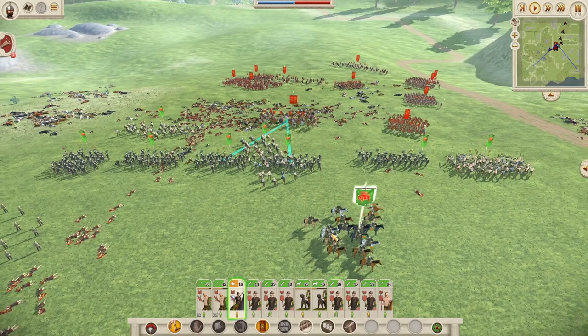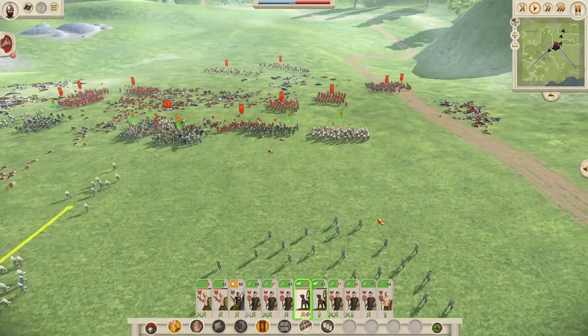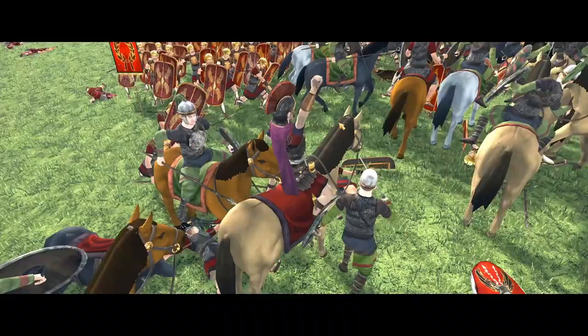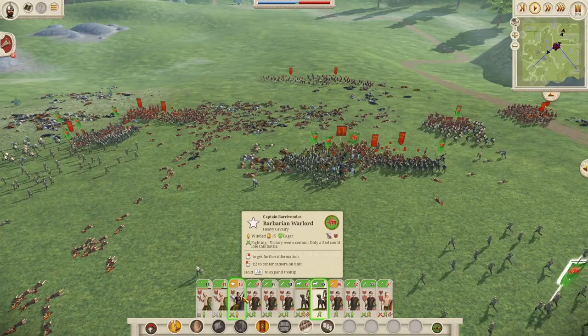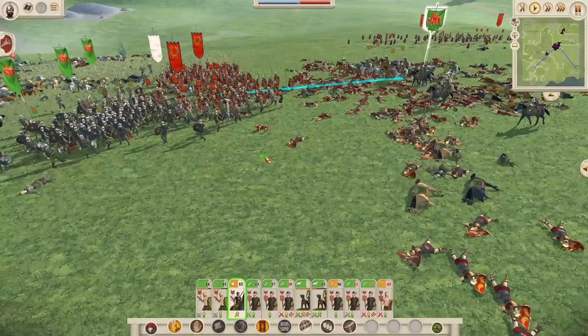Looks like their general is going to charge us head on in the center. Let's meet him. I want you guys to engage at the left flank. Help him. I want you guys to engage at the right. Just hold him for a little bit. You have killed the enemy general. Now his men show fear. Now they may turn and run. Attack! We are already attacking, don't worry about that. Hit him from the back. Keeping the momentum is key in this battle.